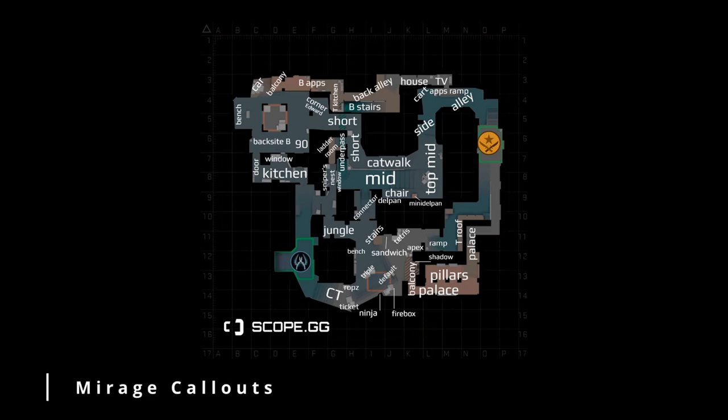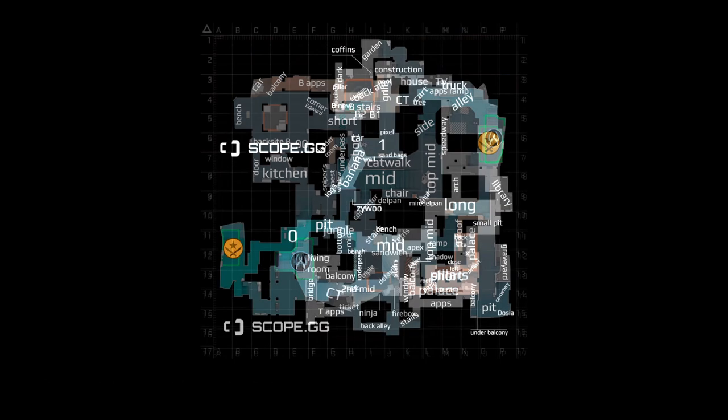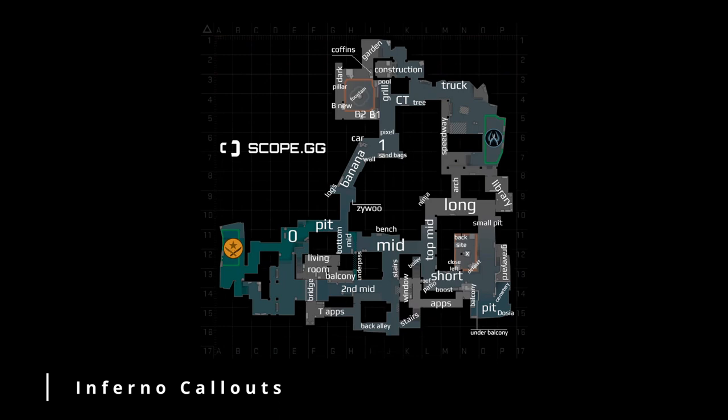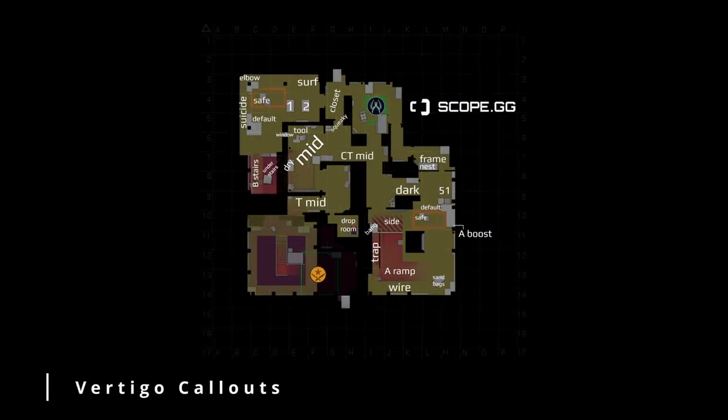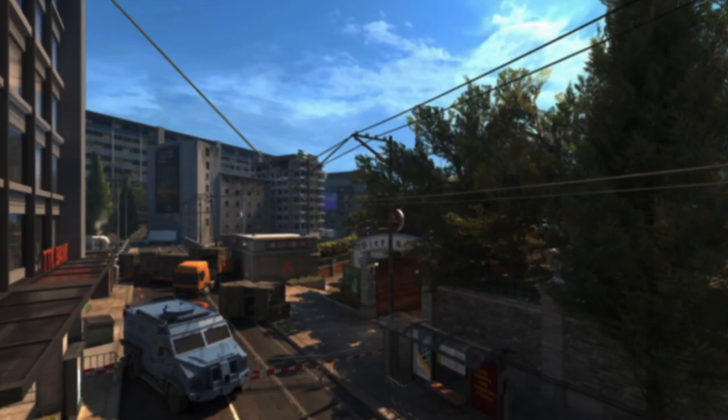Callouts are essential to communicate positions on the map to your teammates. Although most teams already have callouts, they are usually too general to identify exact positions. Because of this, it can be useful to create extremely specific callouts for every spot on every map.